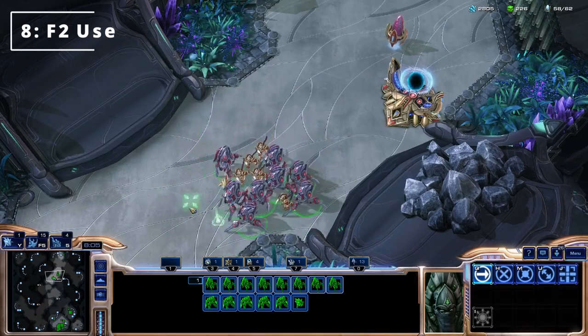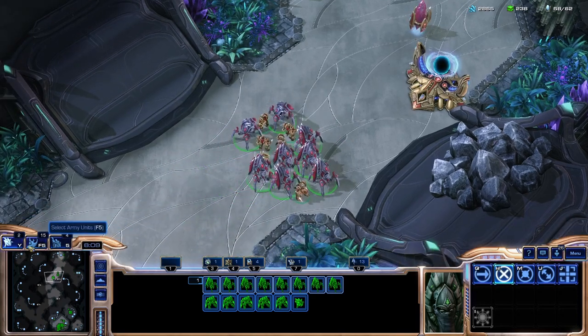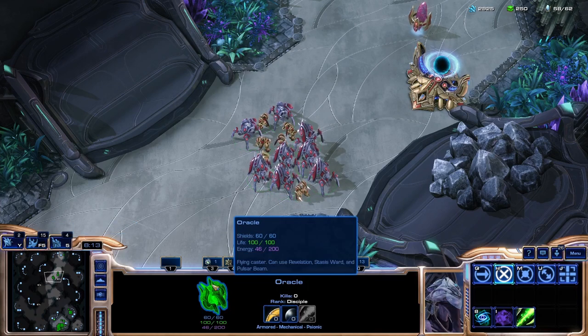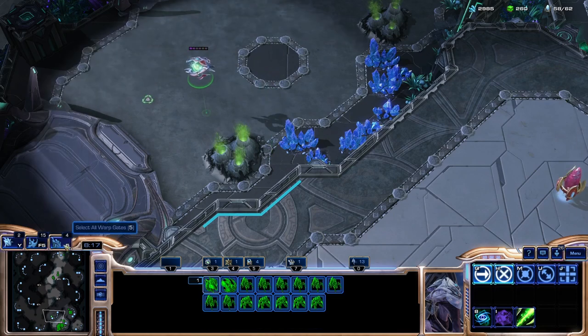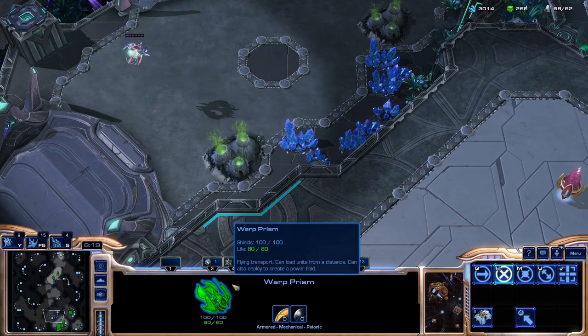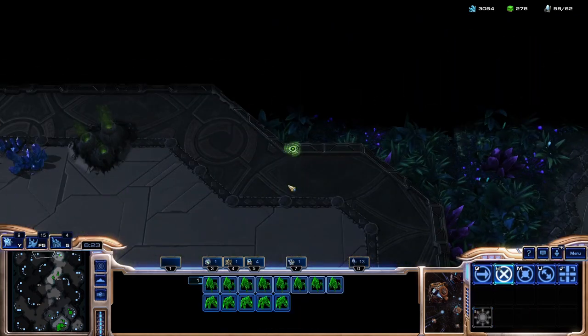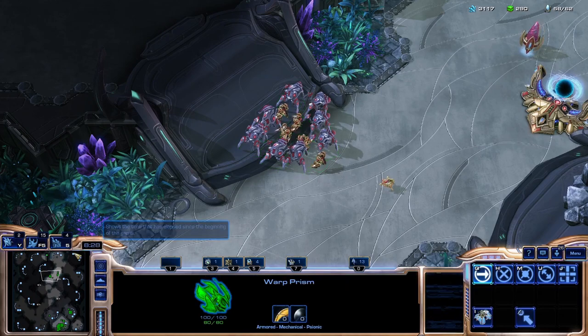Tip number eight. The F2 key can be problematic — if you have defensive units positioned across the map, you don't want to be bringing them all in at once. But a great use of it is for finding important units like spell casters and oracles. Press F2, click on the unit in the grid, then hotkey it so you can go toward it. That way you've found your lost warp prism or lost oracle. This is a key and vital skill you can use to better control your important army.